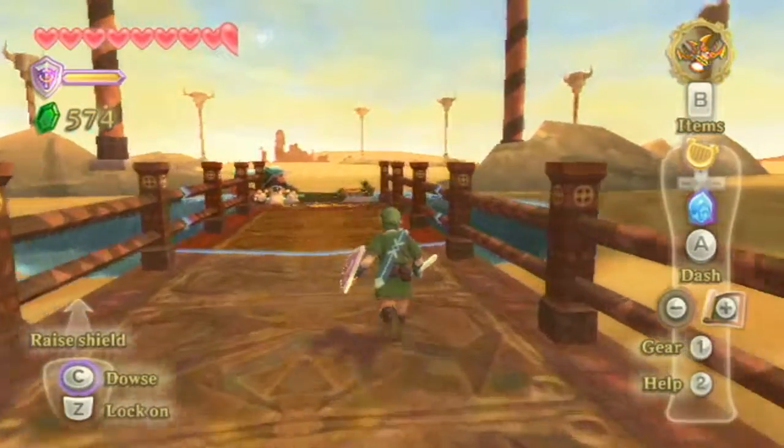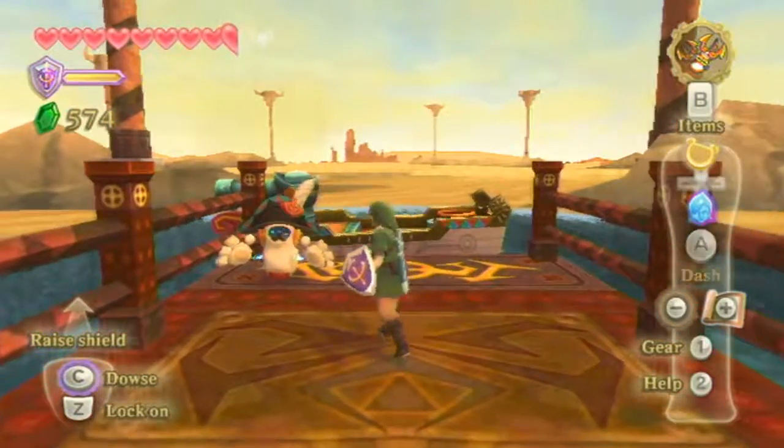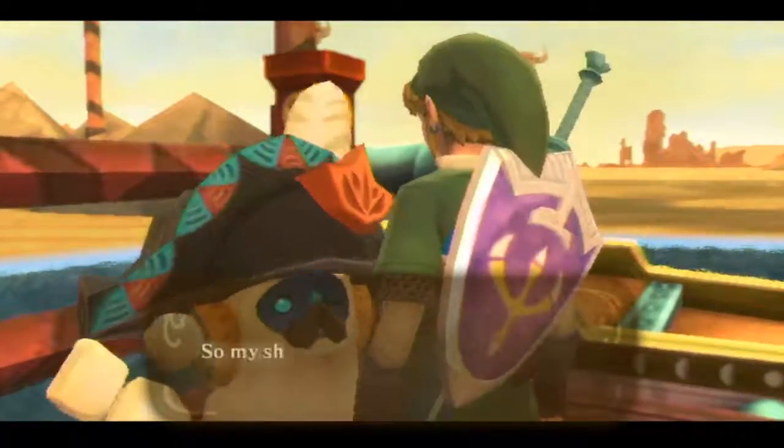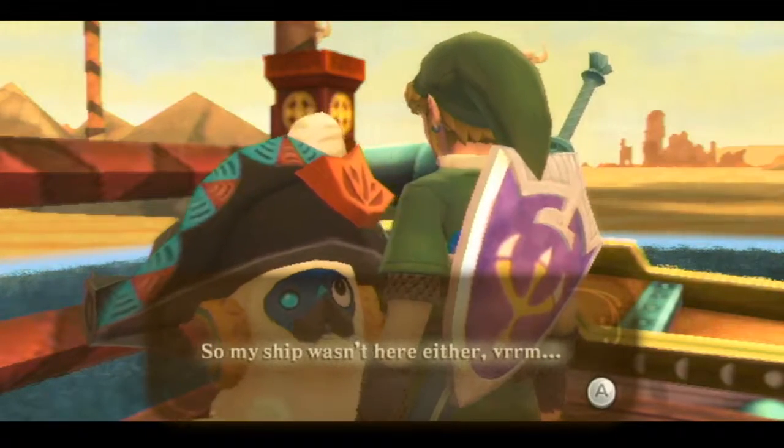Hey everybody, it's the 817402 and welcome back to another episode of Let's Play Legend of Zelda Skyward Sword. In this episode, we're going to be going out and finding the ship that holds Nairu's Flames. So let's get started here.